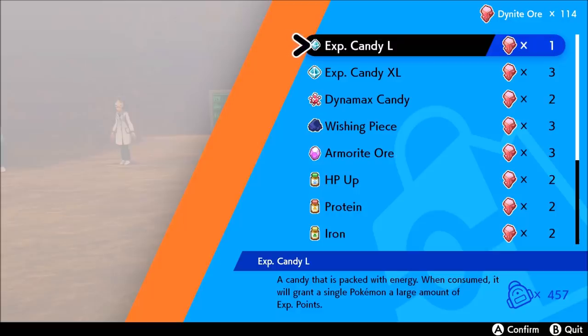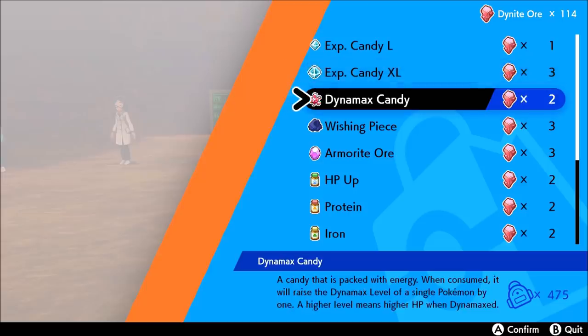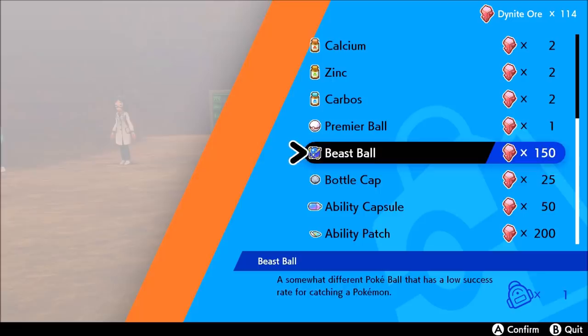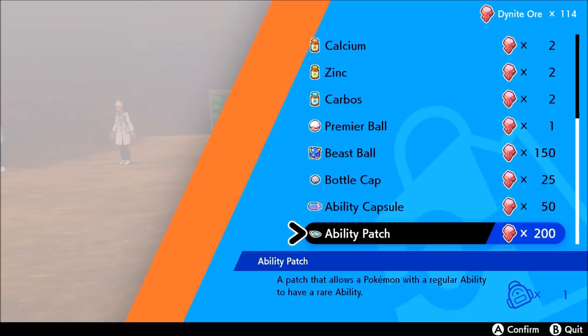If you're going to exchange Dynite Ore for candies, that's already a waste, because you can get Dynite Ore and candies just from doing regular raids — same for Dynamax Candy. Pretty much all of this is a waste. There's no point buying Protein or Iron — if you go to the Isle of Armor, you can get it half off through the vending machine. Premier Ball — why would you? Beast Balls are 150 Dynite Ore. Bottle caps — way too expensive. Ability Capsules — way too expensive. Really, the only thing you're going to be spending Dynite Ore on are Ability Patches, and that's mostly just for the Legendary Pokemon you find inside Dynamax Adventures.